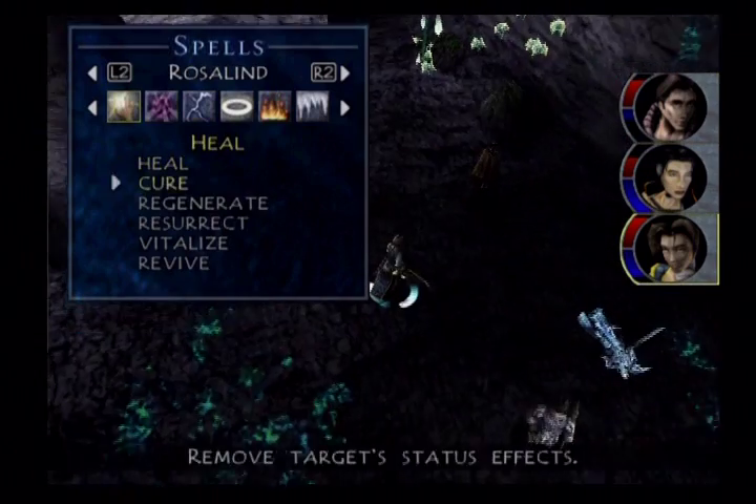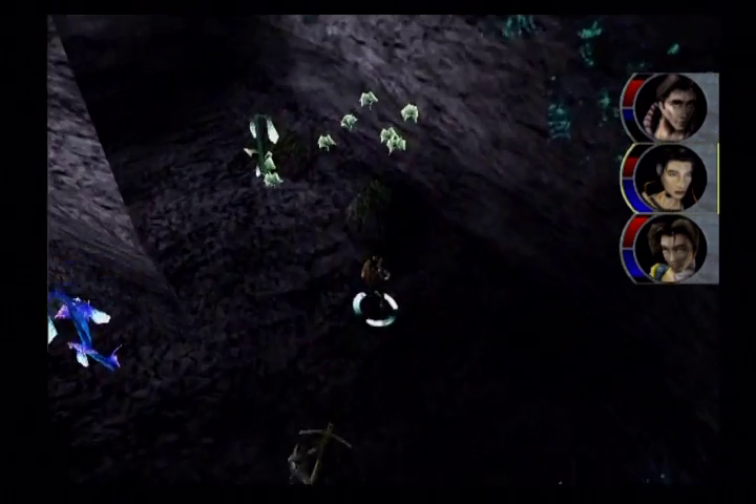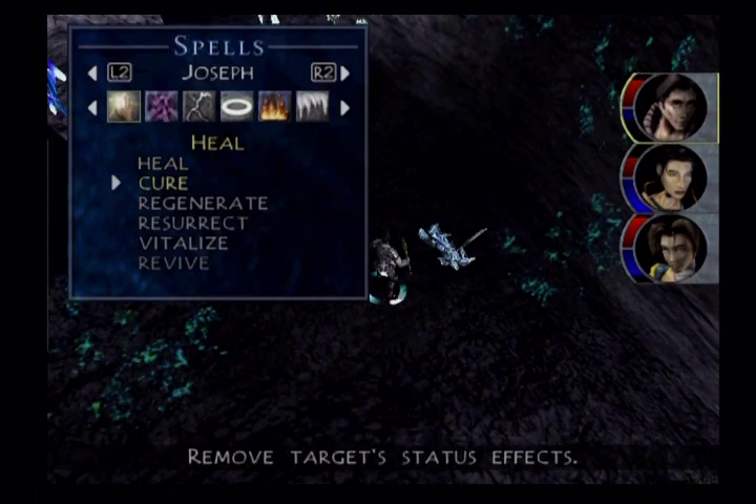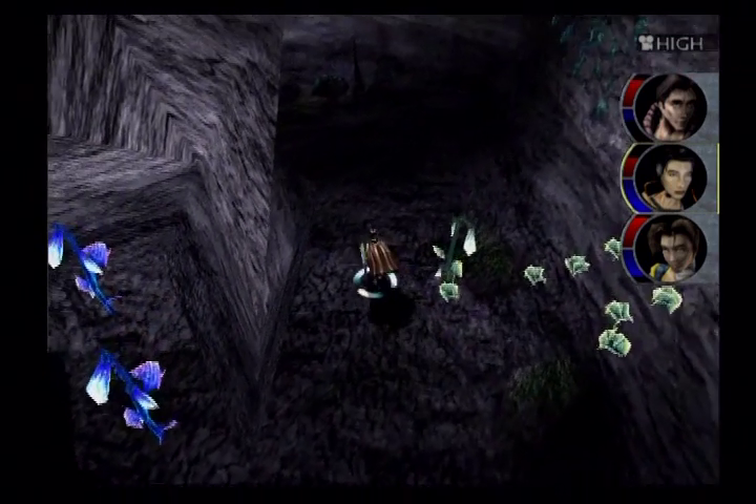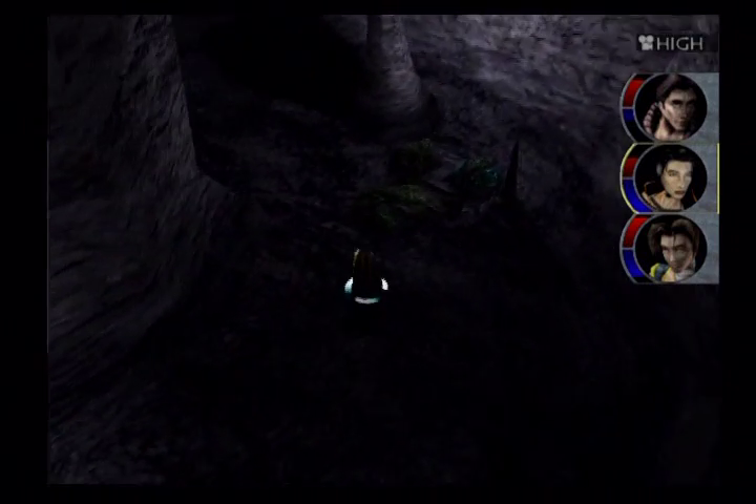I do want to get Regenerate going. Yeah, Joseph's really low on AP, but Rosalind will almost certainly have plenty of AP.